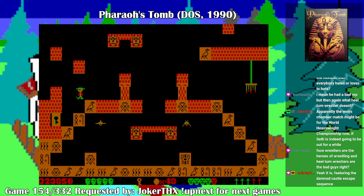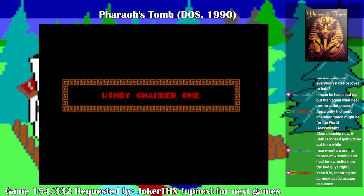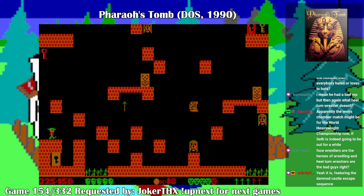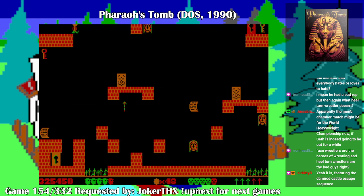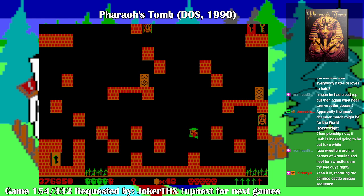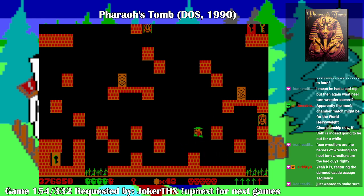Face wrestlers are the good guys, and heel wrestlers are the bad guys. Windy Chamber One — oh god, it is windy. It's very windy. Give me platforms please — my jump did not come out. Part of my body was just cut in half for a brief moment.